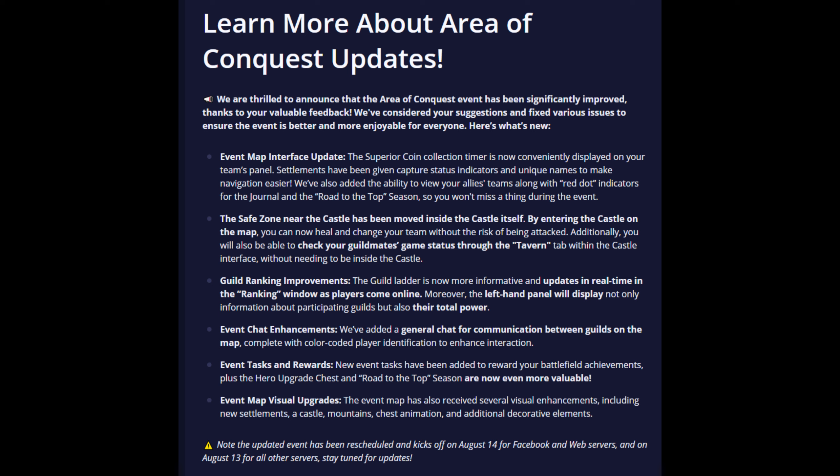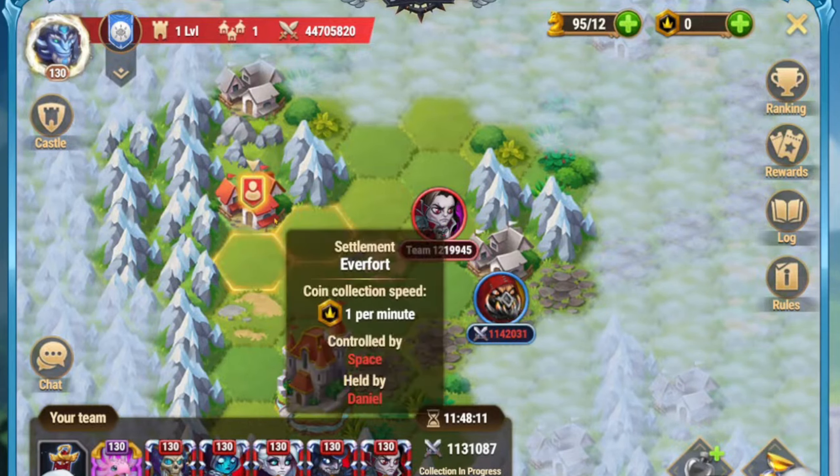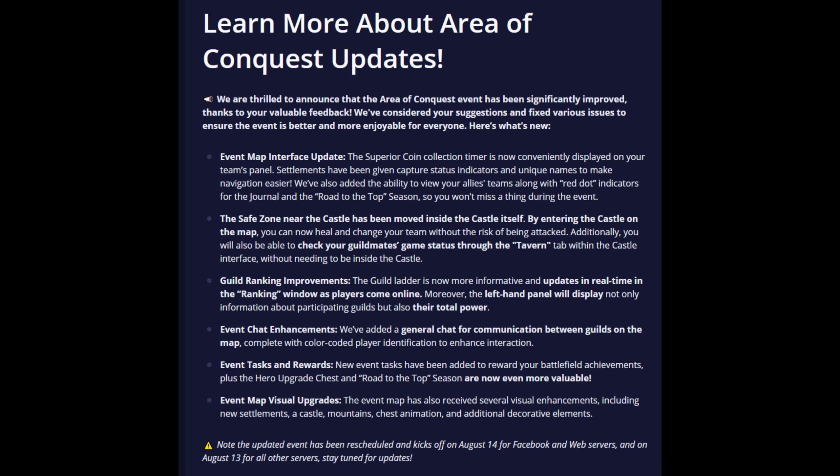Event map interface update: the superior coin collection timer is now conveniently displayed on your team's panel. Settlements have been given capture status indicators and unique names to make navigation easier. We've also added the ability to view your allies' teams, along with red dot indicators for the journal and the Road to the Top season, so you won't miss a thing during the event.